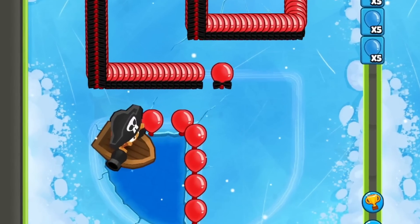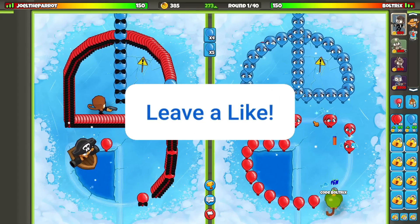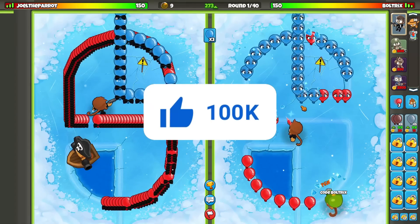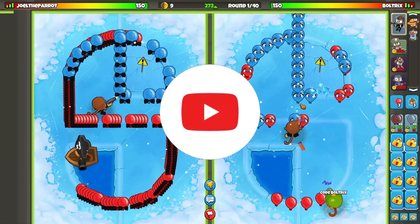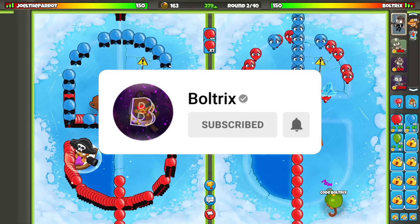It looks like our opponent is going to be starting off with the Bolt as our first Palm Power Tier. I kind of over-ecoed here, but I think we still should be able to go for Agent Jericho. It wasn't even Pixel Perfect, by the way, but we got him before the start of Round 2, which is what mainly matters.